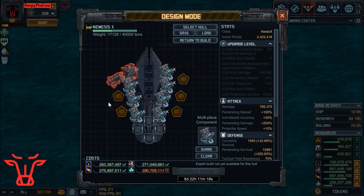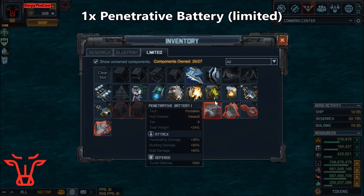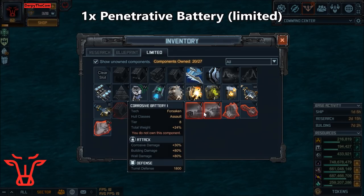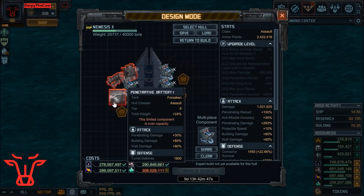The next special is the limited one that came out — it's the Penetrative Battery. If you don't have this one, you can just instead use the Assault Battery.